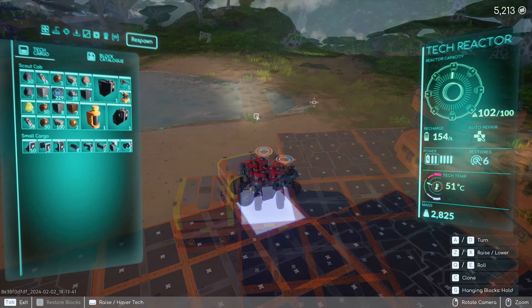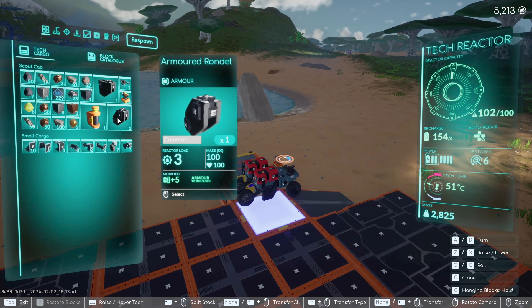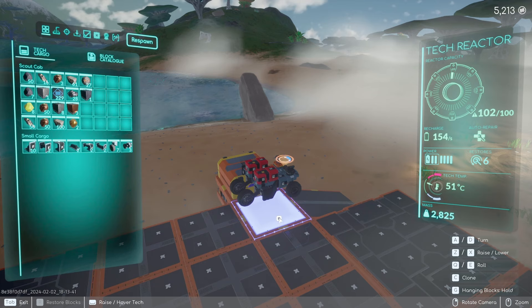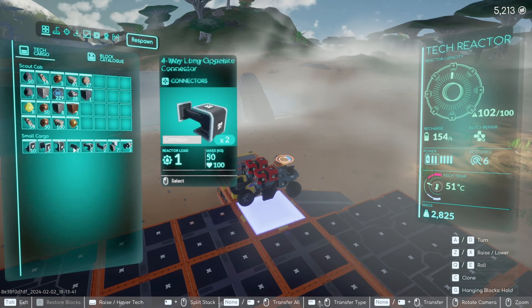If we come over to my tech cargo, you can see there are all kinds of tech parts in my current tech cargo. If we've gone out and battled and come back to our tech yard and we're not going to be using a lot of these pieces, click your Alt key and click on any tech part — it will move it directly from your tech into your tech yard storage.